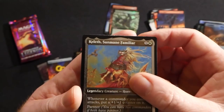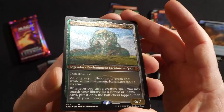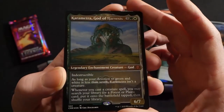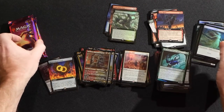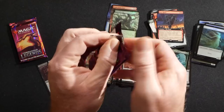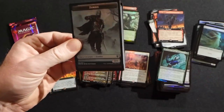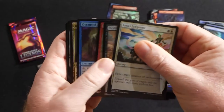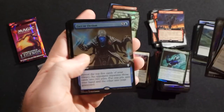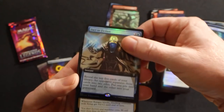We have a Kelleth Sunmane Familiar, a Karametra God of Harvests — really cool looking card. I have a buddy who has a deck built around that. And Bell-Borca. Really nice to see more Karametras getting out there — I don't think that card got a reprint since Journey into Nyx, so it's really cool to see a reprint on that one.